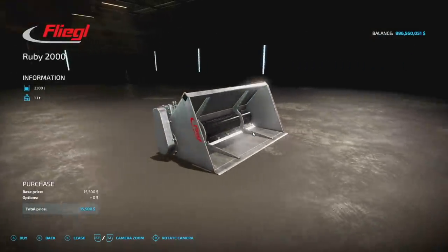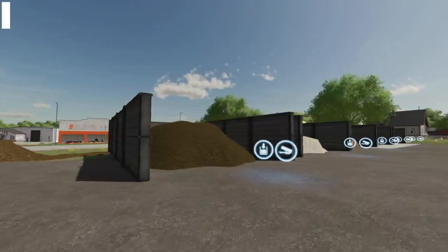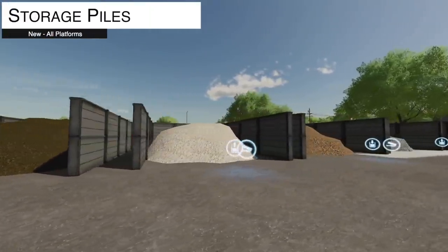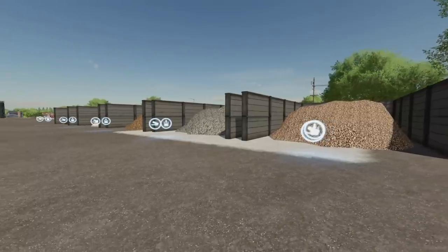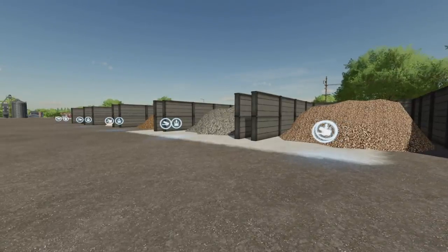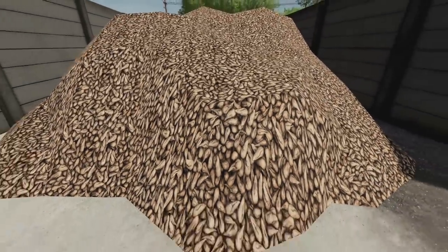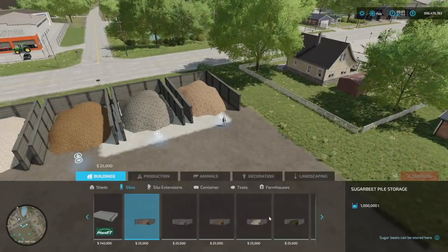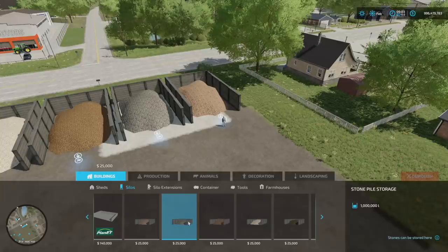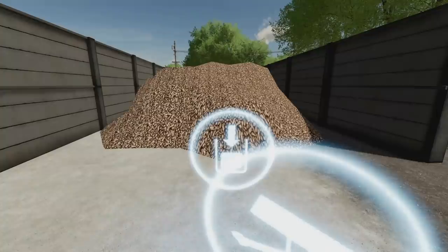Next mod is Storage Piles for earth fruits and stones. This covers potatoes, sugar beets, silage, beet pulp, and stones. Find them in Buildings under Silos — they cost 25 grand each, hold a million liters, and each pile holds only one type of material. You've got sugar beet pile, stone pile, potato pile, beet pulp pile, and silage pile options. These are really epic additions.